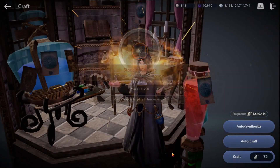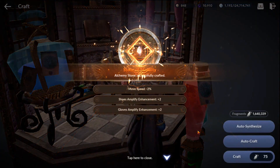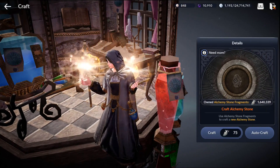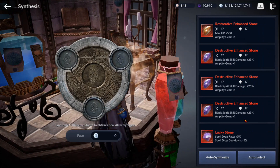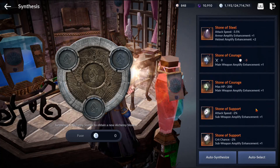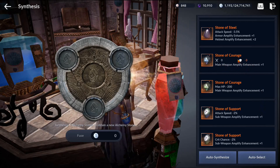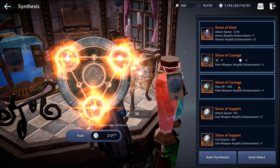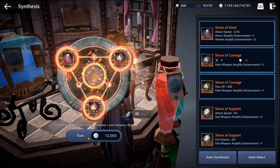This one takes a hit on hit points but you're getting a plus one. The next stone has a negative hit to move speed, but shoes and gloves are plus two — so always beneficial. Let's move on to synthesis. Basically you're taking three alchemy stones and combining them into a new alchemy stone. You never know what you're going to get. Don't expect a red or anything extravagant — sometimes it happens, but maybe one out of a thousand tries. It costs 12,000 silver to fuse.